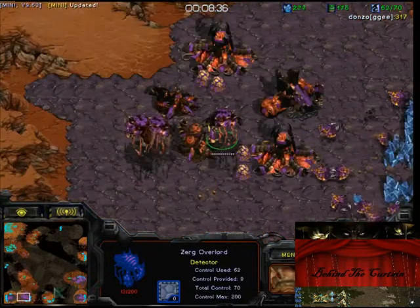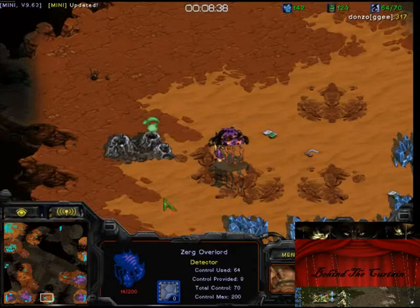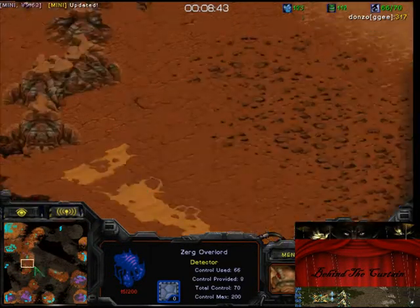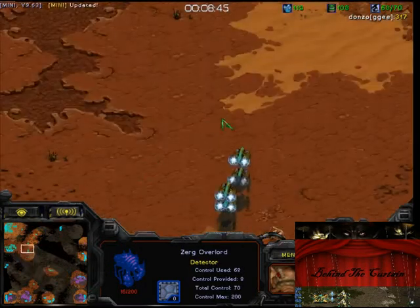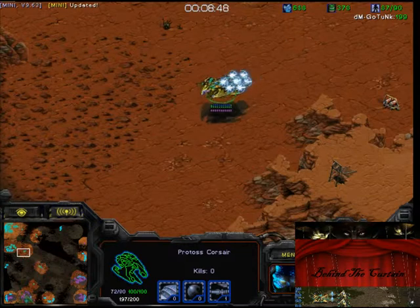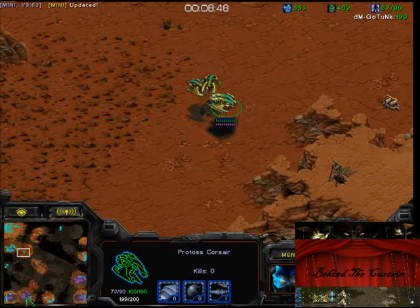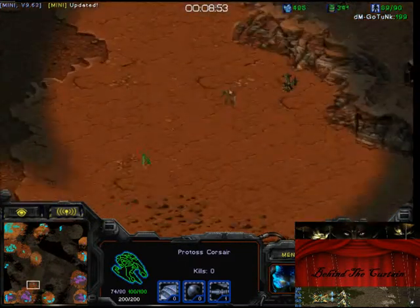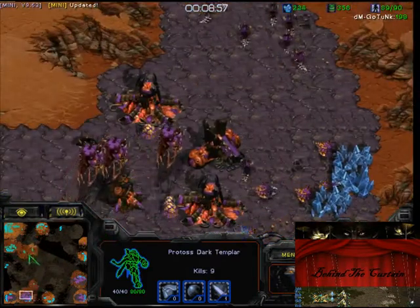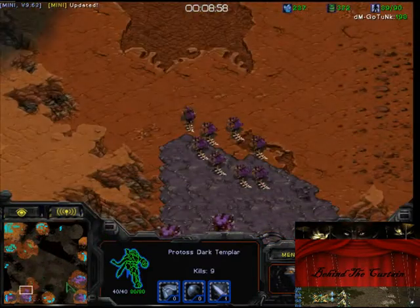Because Zerg has the Spire and there are Corsairs right now — that's why you didn't send the Corsairs out. And even without sending the Corsairs out, it's not worth delaying the DT? Well, it depends on the build, but with this build what you want to do is send one DT to each base and check out what he's doing.